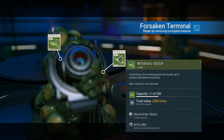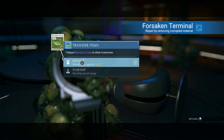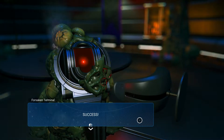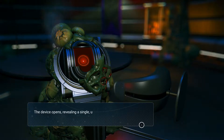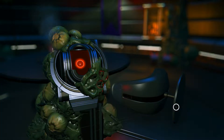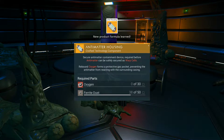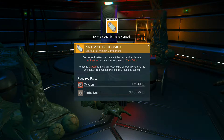Remove residual goop. Terminal online — selecting key, deciphering, success. Read log and take animatter. New product formula learned: animatter housing. Oxygen and ferritus. Oh shit.